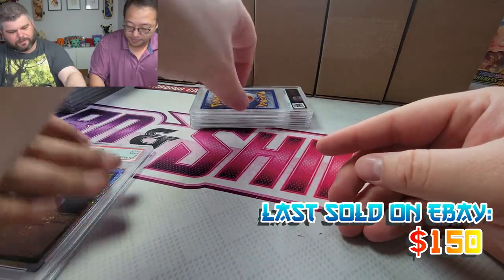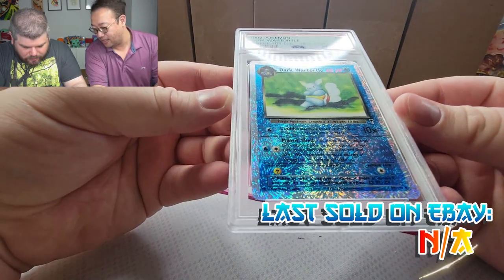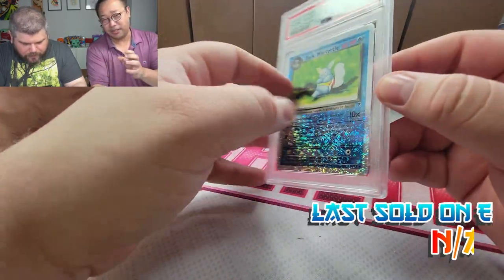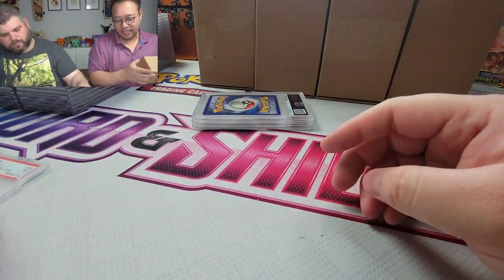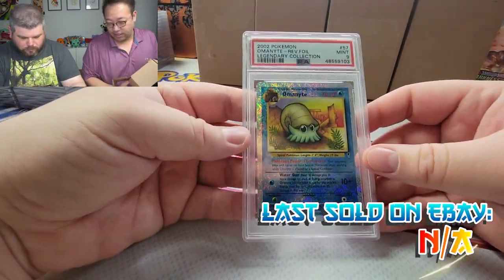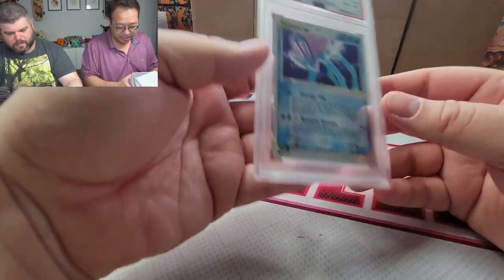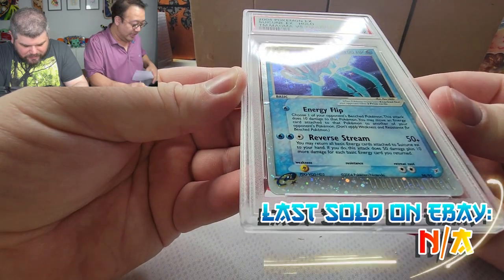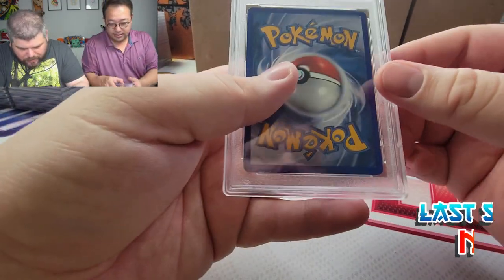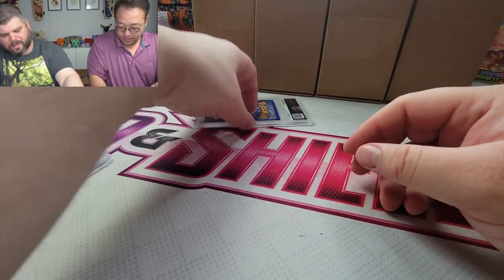Potion PSA 9. Dark Wartortle got a 7 — that's the hard part about these firework patterns, it's hard to see what the surface is like because you get too distracted by all the shiny stuff. Slowking got a PSA 6 — some dings at the bottom, but I don't know about a 6.